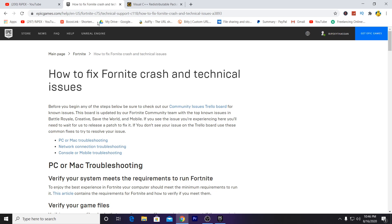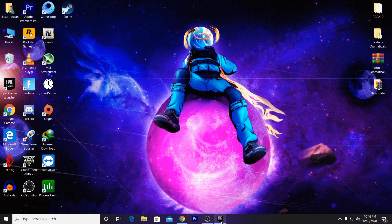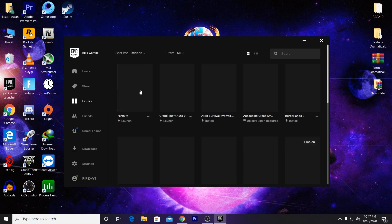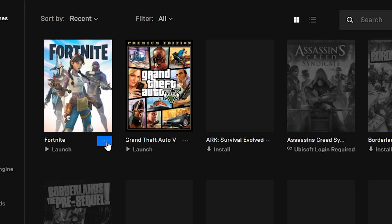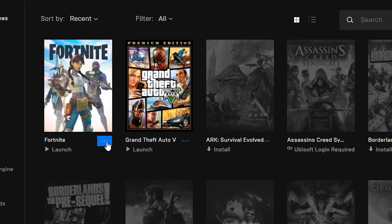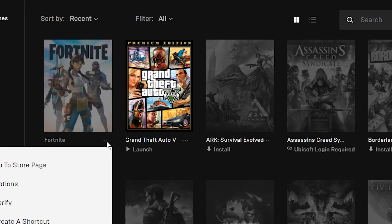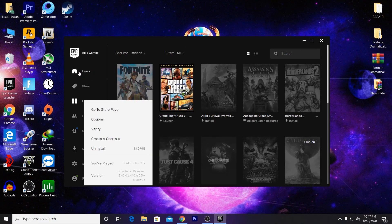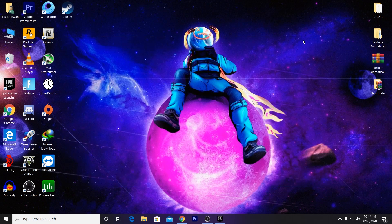First of all, the most important step: go directly into your Epic Games Launcher directory. Go into the Library and verify your Fortnite files. To verify, click on the three dots, go to Verify, and verify your game. It will take some time to verify all the files. After verifying, minimize the Epic Games Launcher and go to the Fortnite directory where you installed Fortnite.